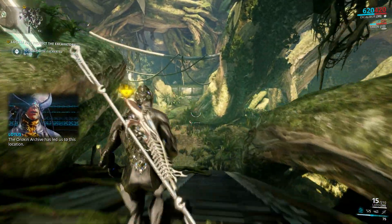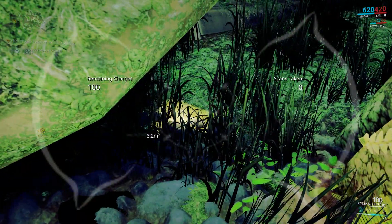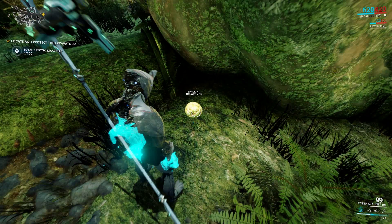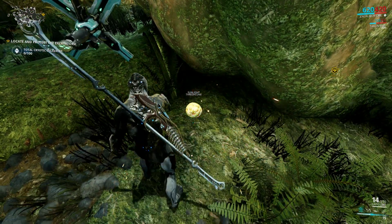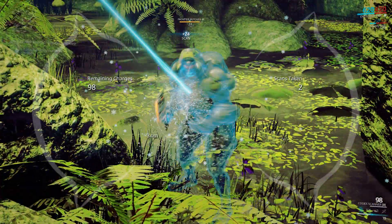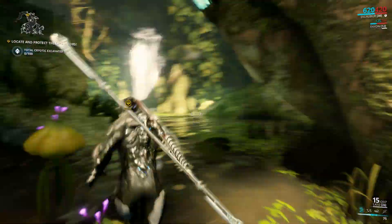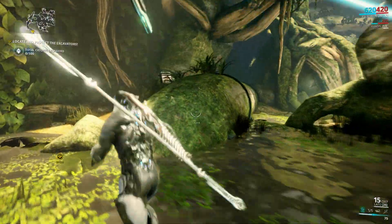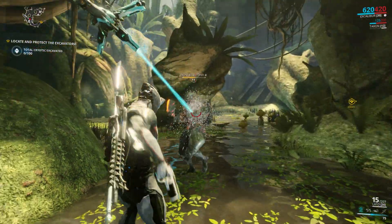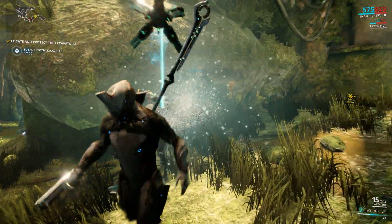The Orican Archive has led us to this location. Defend the extractors until you find an arcwing part blueprint. Gotta look at those little things. Like, what is that? Do I pick it up or do I shoot it? I need to scan you so I know more about you or something. I don't know how this works. Don't care now. People will do it later when I'm on the planes.